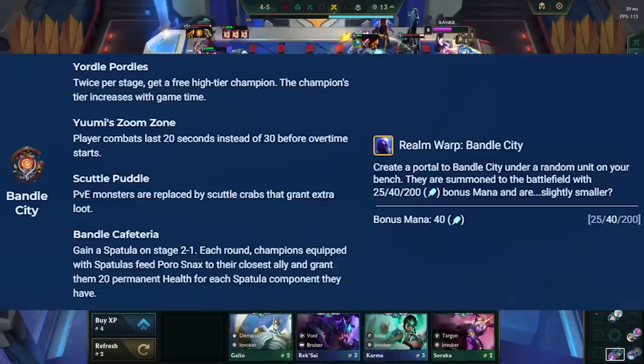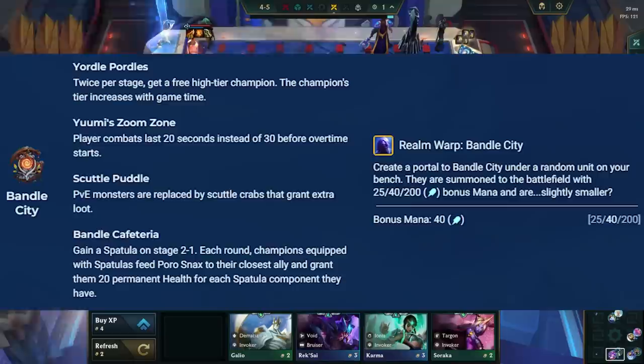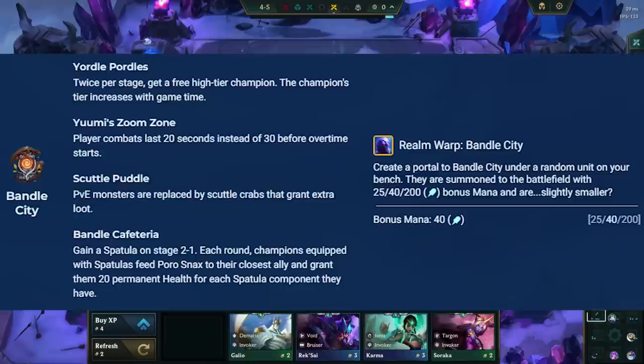Ryze's spell in Bandle City works just like Thresh's and Syndra's abilities from Sets 3 and 8, except this ability also works if you have no champions on your bench. It's still better to hold units with large CC spells like Jarvan and Scion, as they will have the highest impact.